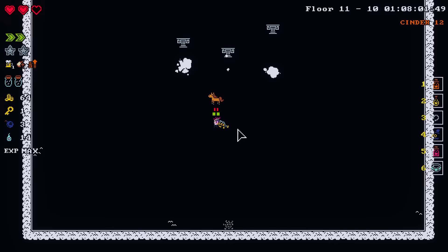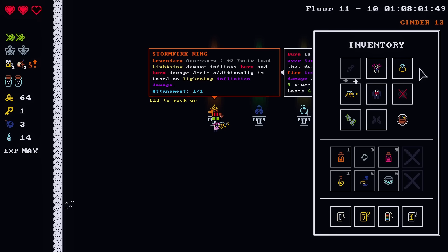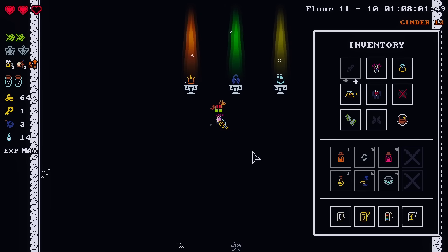This is the make-you-work-for-it run. It really is — it's also an incredibly long run, but it's fine. Lightning damage inflicts burn and burn damage dealt additionally is based on lightning infliction damage. That goes really well with some stuff, but you have to get up the wedding ring, and I don't know if I can.